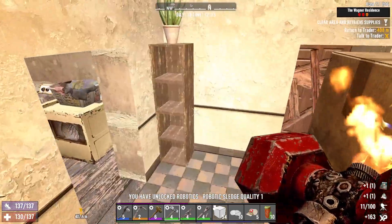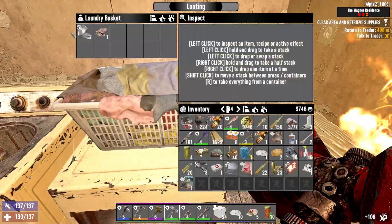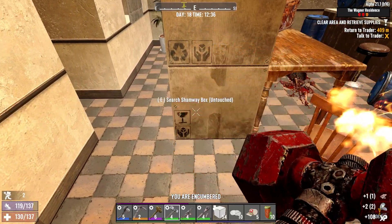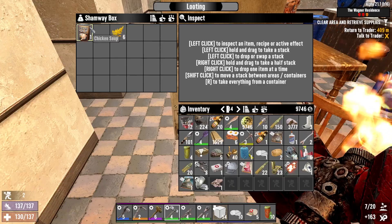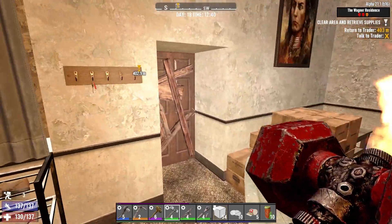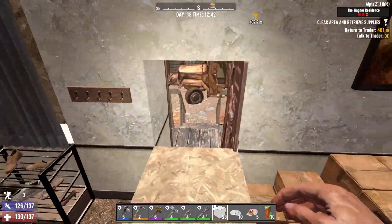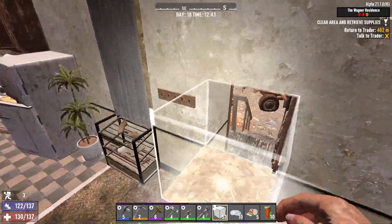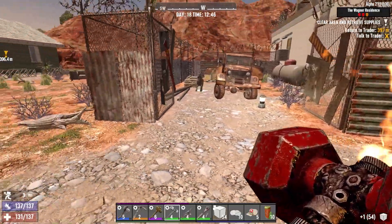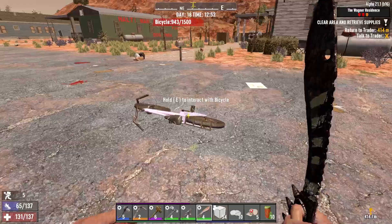We can make a robotic sledge. And plenty of steel armor parts, which is nice — makes a nice change from the military ones. I've perked into heavy armor, that's the way it goes. There's a stupid dog out here — okay, let's just get it. Yes, let's rock and roll!